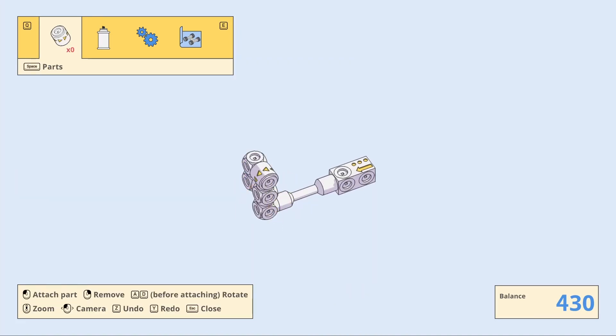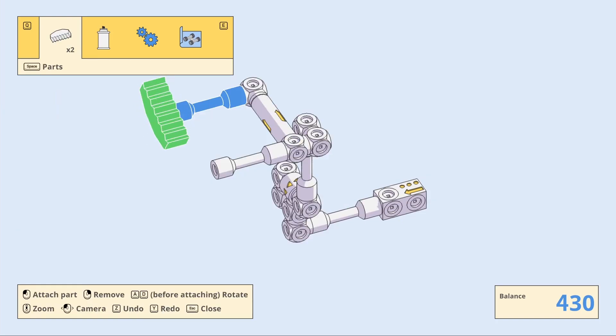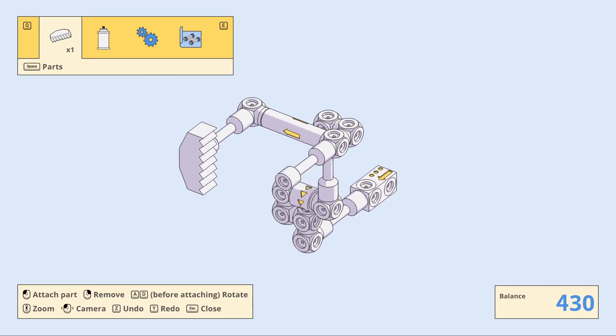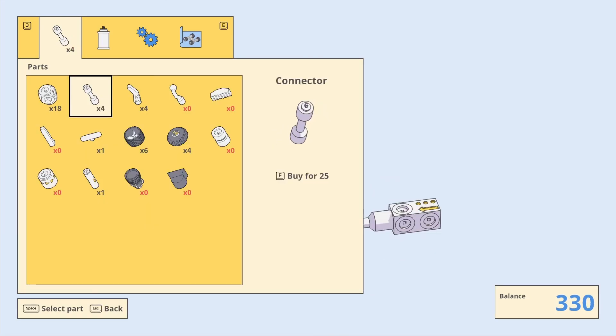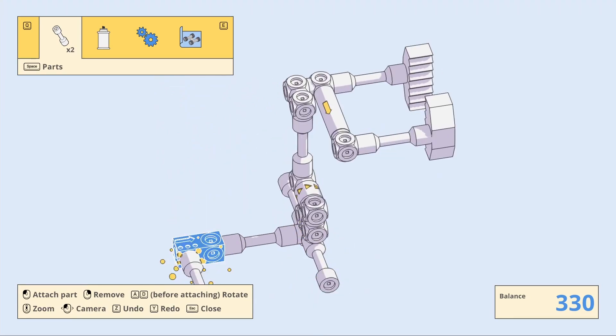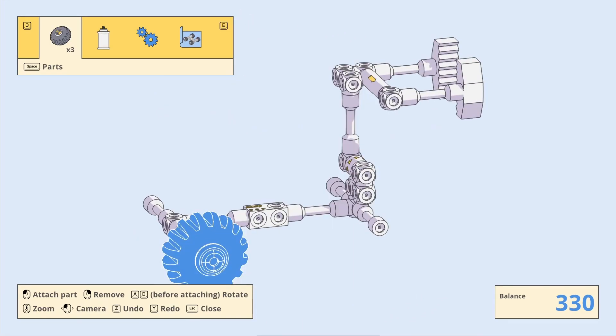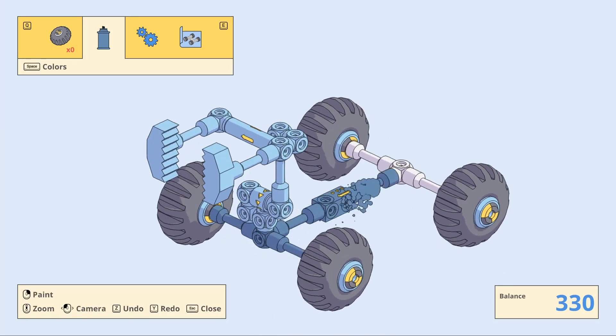Here I'm using a servo motor to create an arm and a hydraulic cylinder to create a grabber. I need a few more connector parts so I'll spend some funds to buy them. Sometimes you might not be able to afford all the parts you need and you'll have to get creative with what you have on hand. Let's give our new vehicle a quick paint job to finish it off.